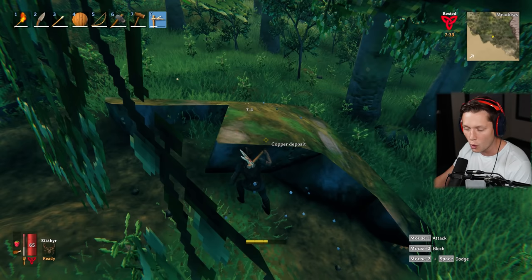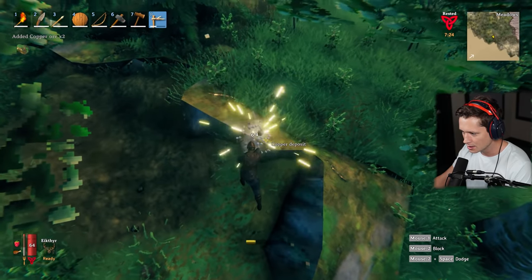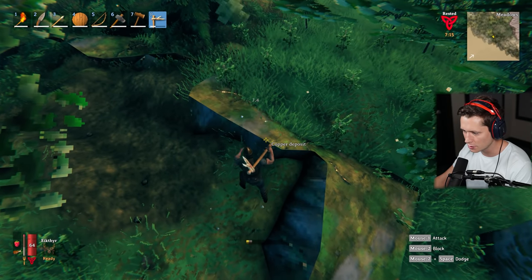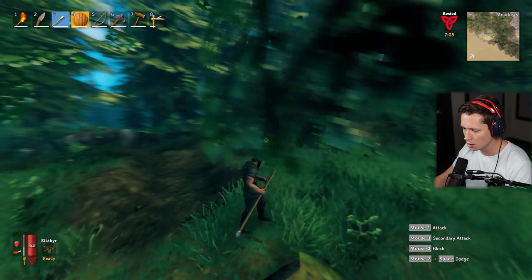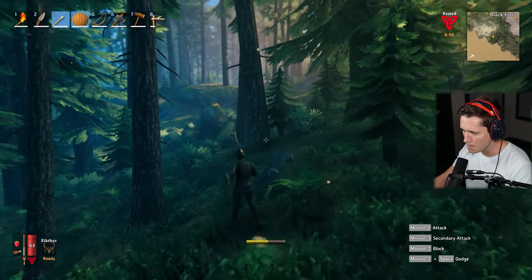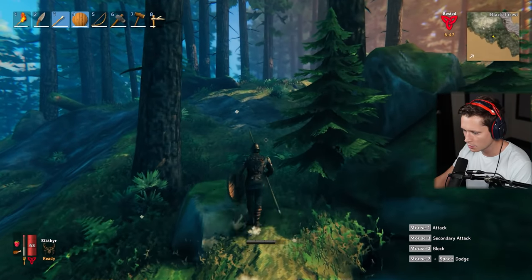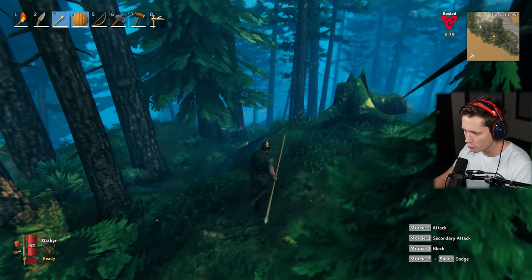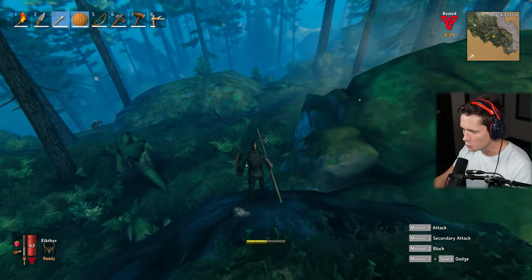We're going to have to do a little bit of exploring today and it's not going to be a good time. Let's finish this last bit of copper - there's still a little more we could get eventually. We got another 15 copper - not too bad. Now we're going to head out with our shield. It does feel nice to have the shield - I feel like we're a lot more powerful, finally becoming a bit of a legendary warrior like we're meant to be.